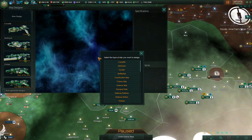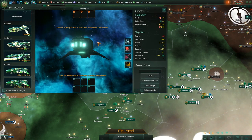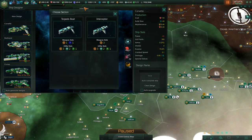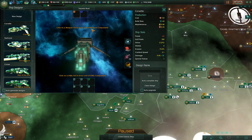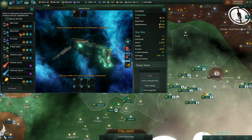At the start of the game you only have access to corvettes — the standard design. Every ship consists of a section. As soon as you develop torpedoes you will get access to the torpedo boat design.